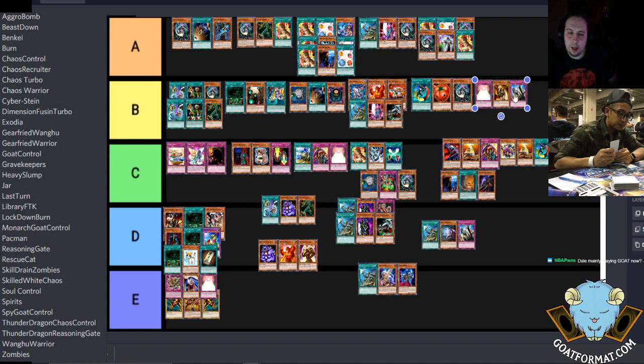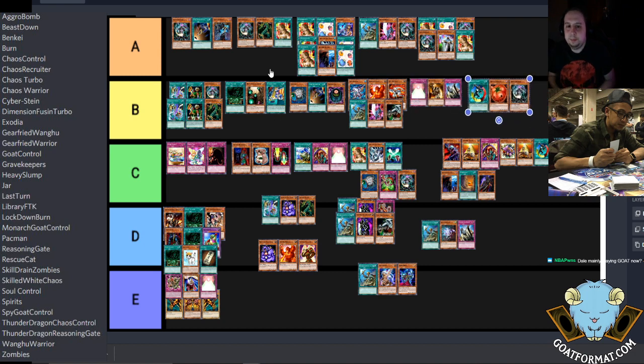I'd put Pac-Man in front of Recruiter as well. Funny thing — at one of the Earth Meta Sleeper metas it was live and I was using Pac-Man on ladder and went like 8-0 with it. Once you get the right combo pieces together, it's gross.